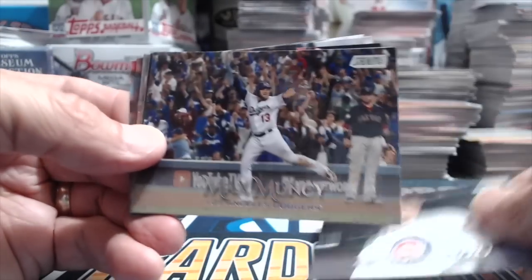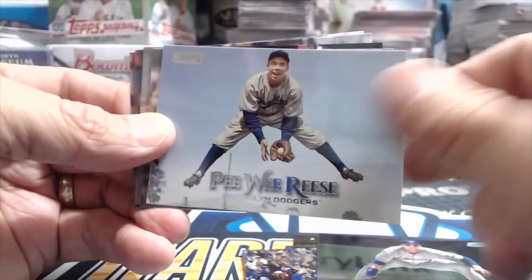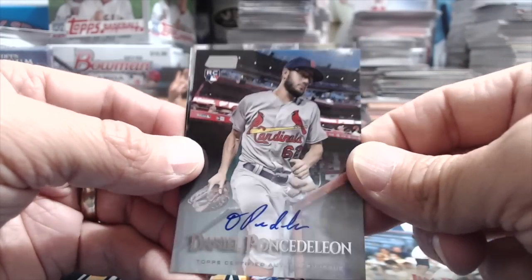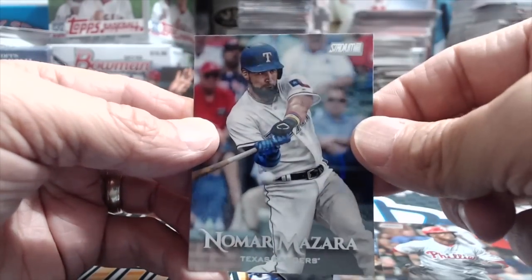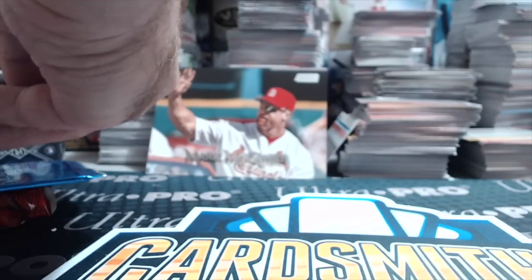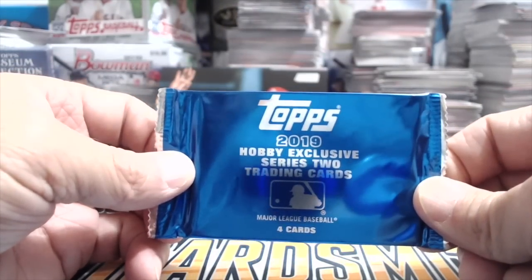2019 Stadium Club — Rizzo, Muncy, Smokey, Pee Wee Reese — that's a sweet looking card. A red foil of Jim Palmer and an autograph of Daniel Ponce de León! So we got a rookie card autograph of de León. Sugara and Garza. Someone said in one of our videos that all autographs are on the bottom of the box, but that theory is obviously not true.